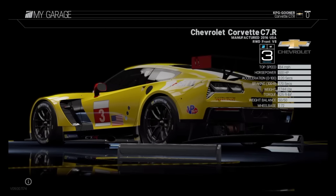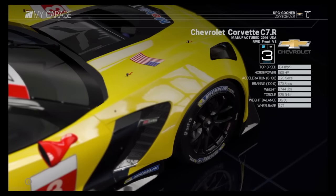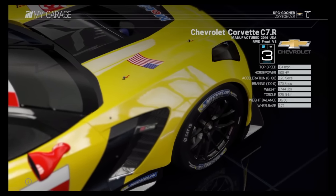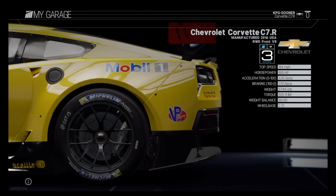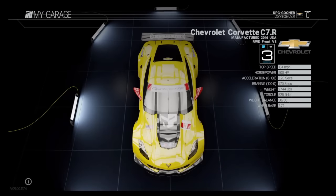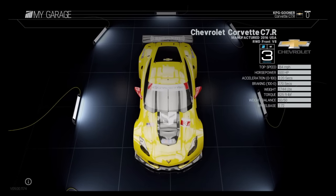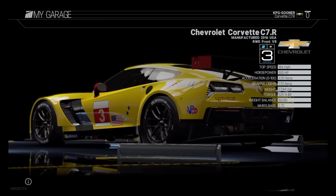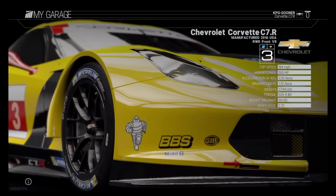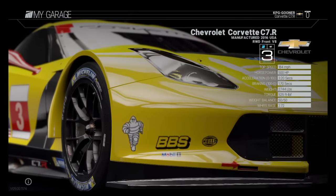Hi everybody and welcome back to some more Project Cars. This is KPG Guna here and in today's episode we're having a look at another car from the US race car pack — today's car is the Chevrolet Corvette C7.R GT3 car. Today we're going to do something slightly different. Normally I take a car out around the track on default settings, but GT3 cars are a little bit more temperamental, so I've done a base setup. This isn't the final setup of this car — it's only one I've had a few goes around a few different tracks.